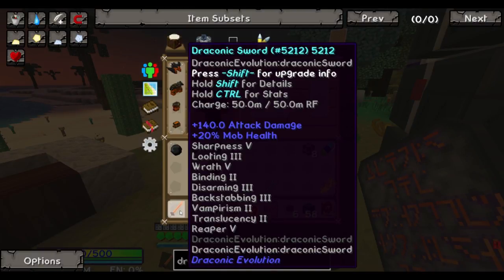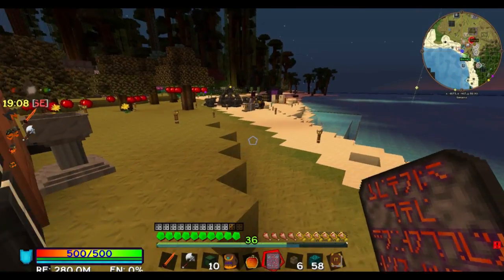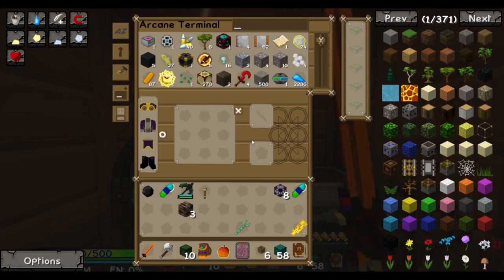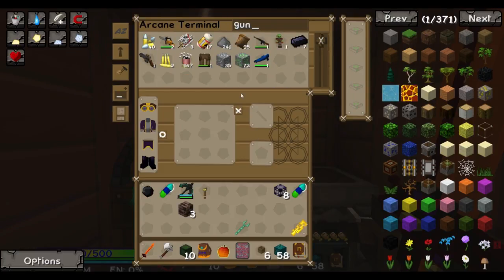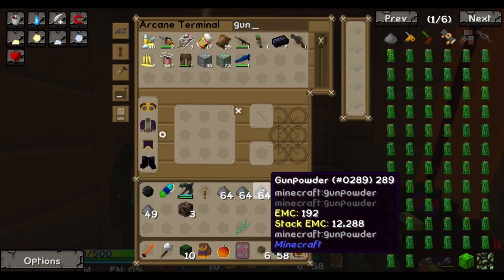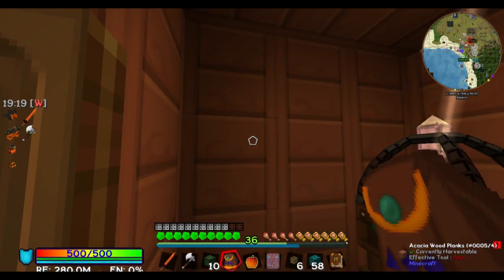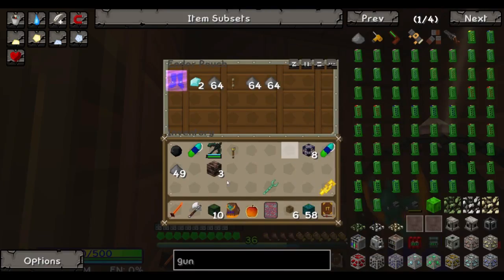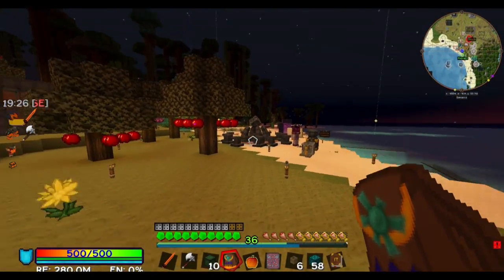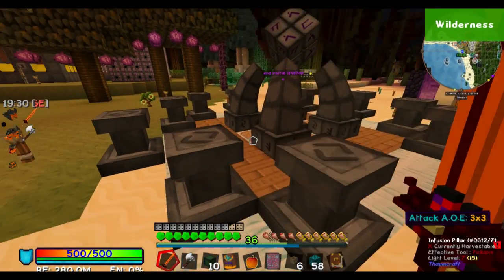You know, if you really needed gunpowder, why didn't you just go under my blood altar? There are tons of creepers down there. We probably got a shit ton of gunpowder in the ME system too. Yeah, we've got 200. But I like the gunpowder. There's some gunpowder in the dark blue.